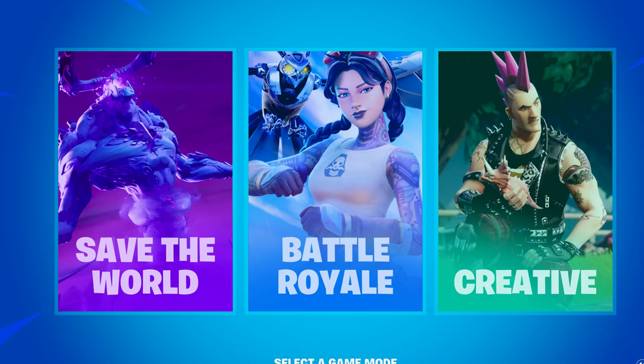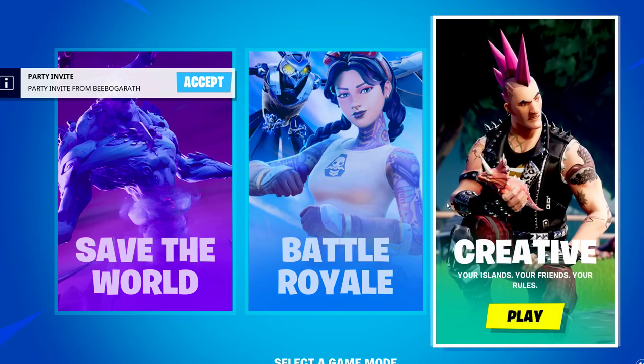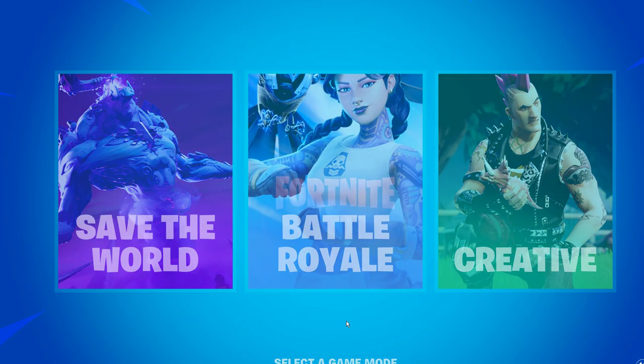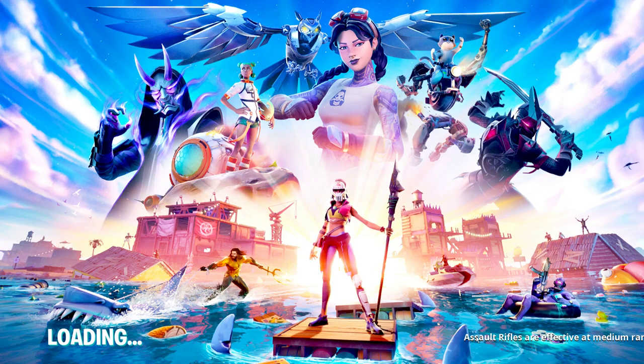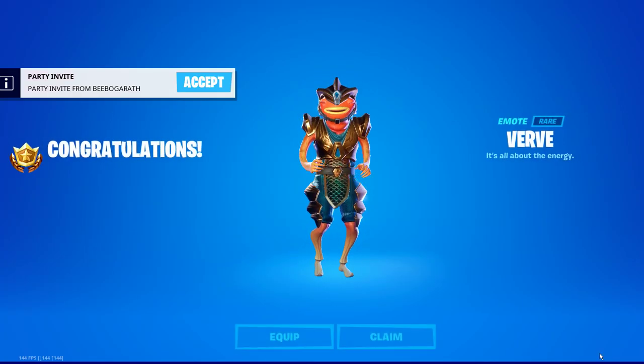Hey guys, welcome back to another video. So today if you guys want to get the Verb emote early, there's a super simple way to get it. All you have to do is close out of Fortnite or quit the app, then relaunch Fortnite and it should get you this screen. Then just load in and once you get in it will give you the free Verb emote.